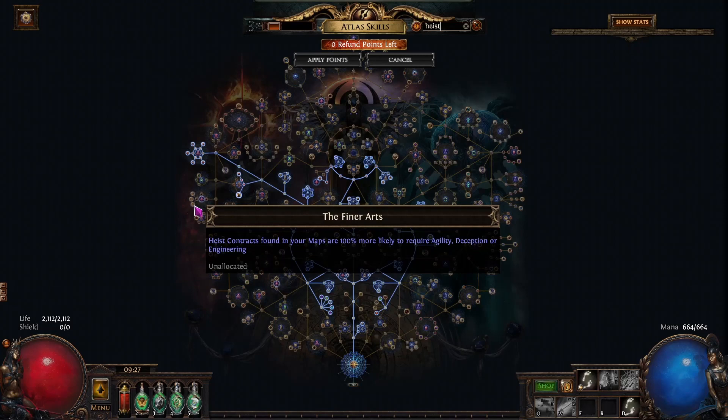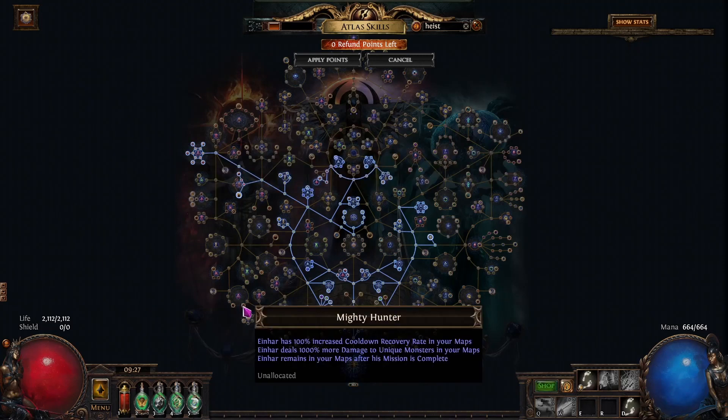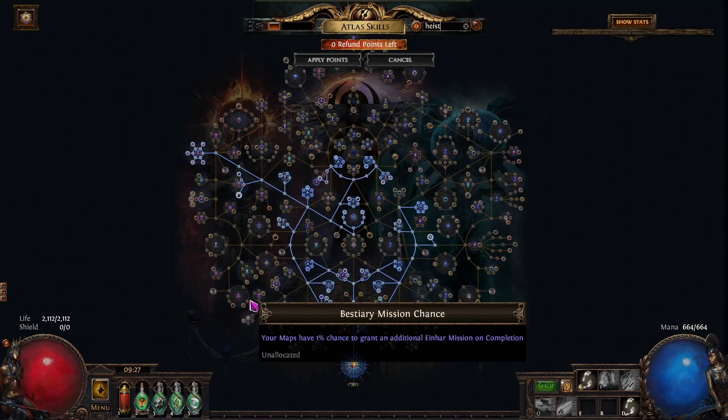Agility and Deception are excellent. Deception is the most popular for Gianna reveals. Agility, in my personal opinion, is very close to Deception — if you've got the right physical mitigation you can just run through the beams without worrying about it. So you want those. From there, the most likely next step is to take the beast nodes, possibly take Einhar because he's just incredibly strong and will help you kill all the red beasts.